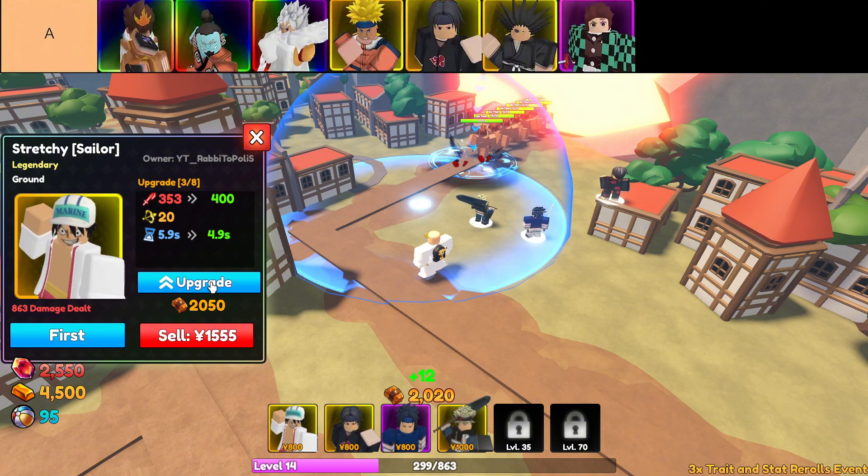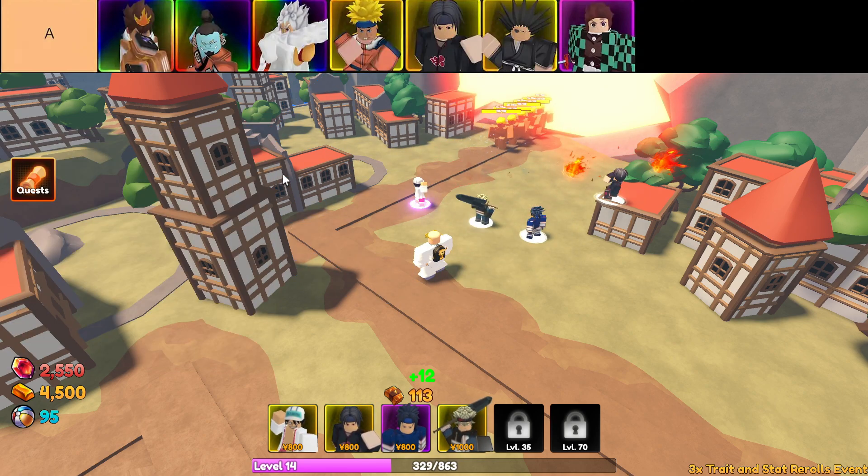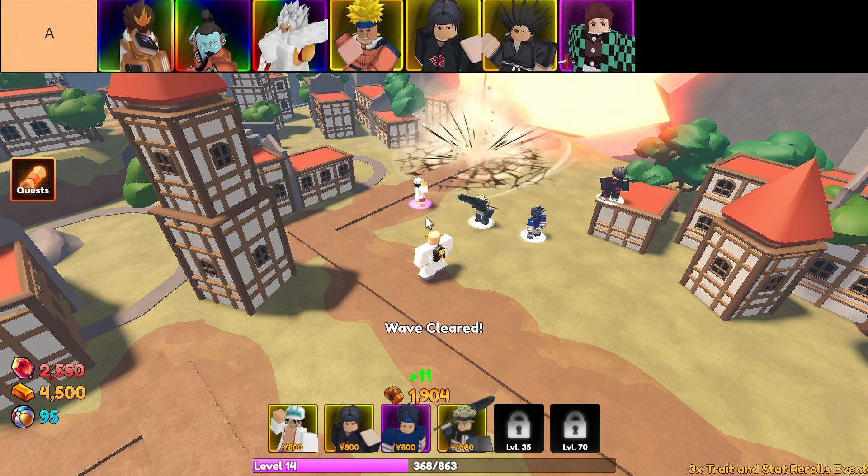And then there's Shinobi, who is the legendary unit to have right now. Low SPA, high range, and awesome base damage — Shinobi is just one of those units that does everything well, making him a go-to for a lot of players. Plus his evolutions are absolute must-haves if you want to take your game to the next level.